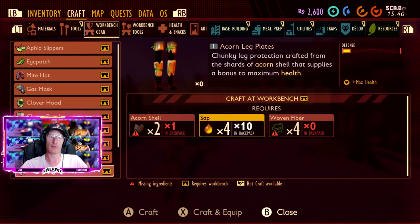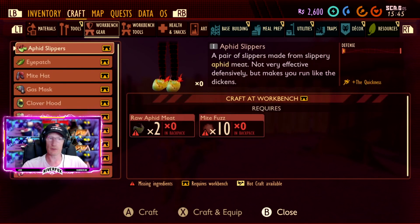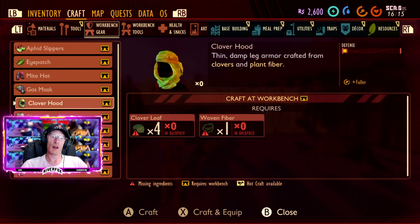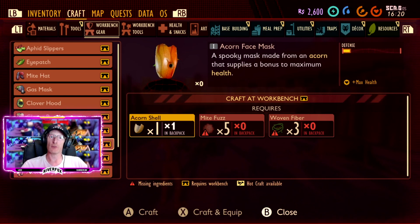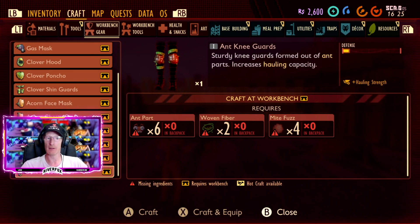There are quite a lot of things in here — there's still some things I haven't unlocked yet myself. You will be able to make armors: there's a might hat which gives you hyper stamina, clover armors that make you fuller so food lasts longer, acorn armors which increase your overall health, and ant armors which give you hauling strength among other abilities. There are other ones like spider and ladybird armors as well.